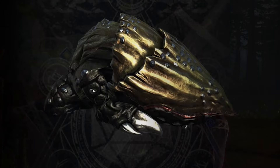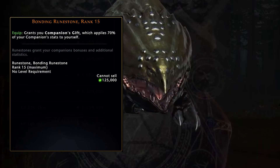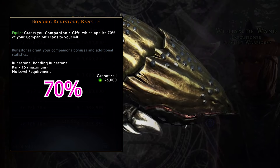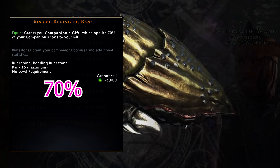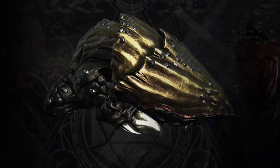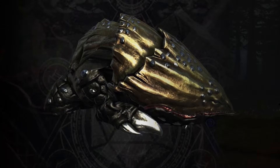This runestone here that I have, which is max rank 15 — for every one of these I have slotted I gain 70% of my companion's stats. This means that if I had all 3 at rank 15, I will get 210% of the stats, which is basically 2.1 times the stats that we see on screen.